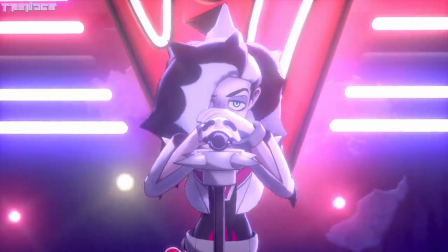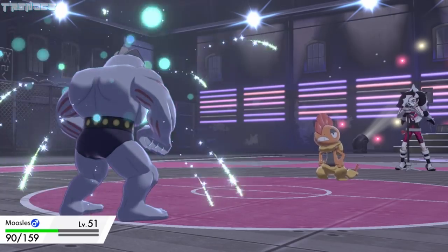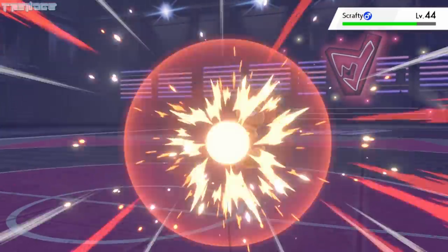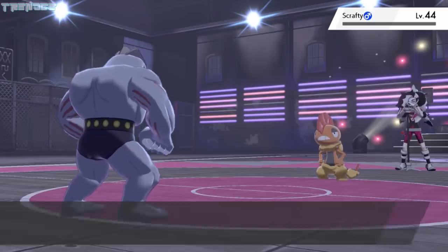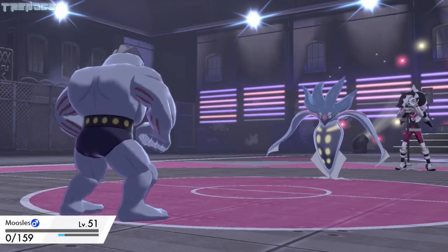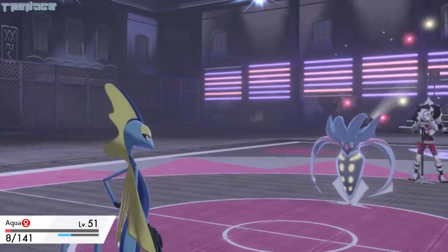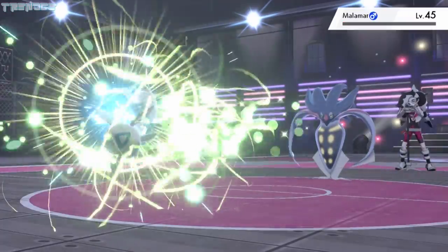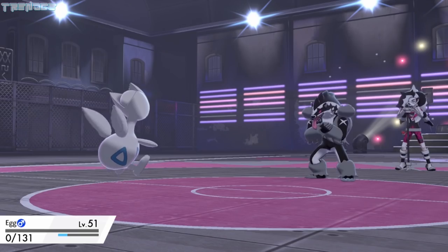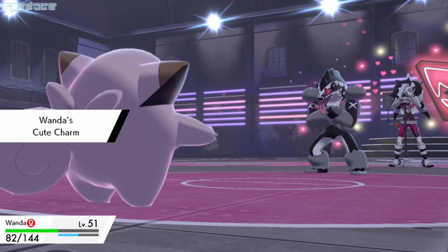Now it's time to take on the 7th gym leader, Piers. He kicks off the battle pretty strong and deals a lot of damage to Moosels, but luckily Metronome becomes Recover and fixes us right up. Moosels uses Strength and then Superpower, dealing a ton of damage and taking Scrafty out. Malamar is up next and drops Moosels in one attack. We send out Aqua, who takes nearly all of Malamar's health before going down. Egg finishes Malamar off with a Giga Drain, and Piers sends out Obstagoon, but we end up getting very poor RNG and Obstagoon takes Egg out. Wanda is up next, and her Cute Charm ability gets the best of Obstagoon, causing him not to attack.